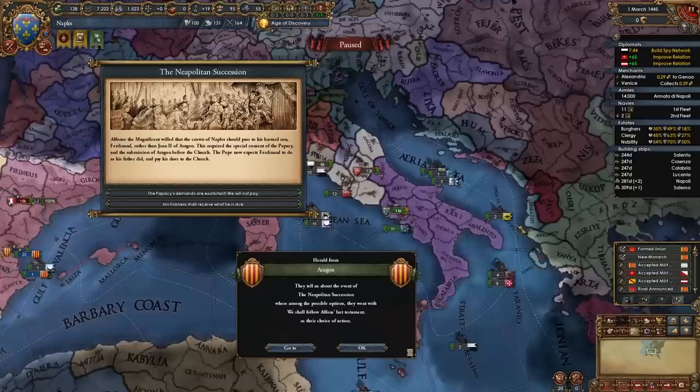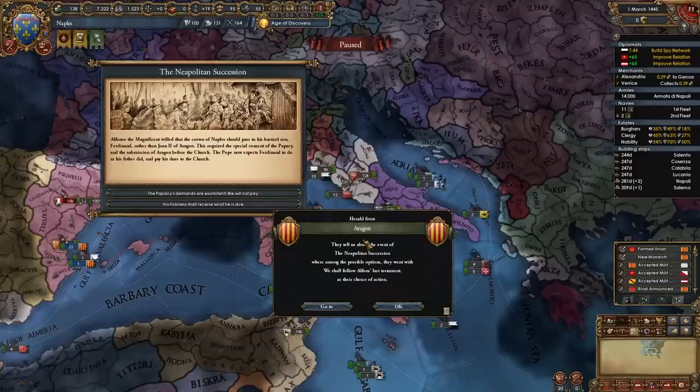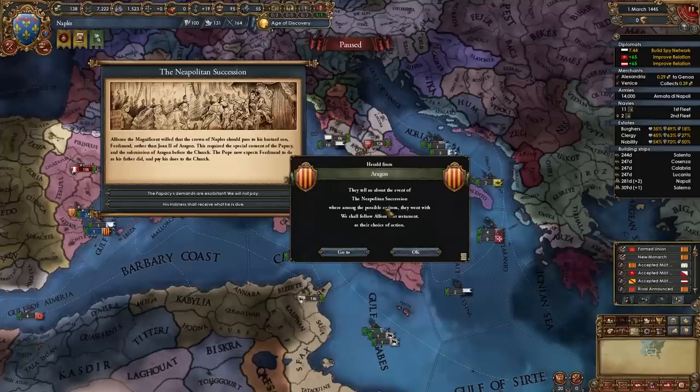Now you can lower army maintenance, turn off ports, and wait for Aragon to get that event where they let us go. And there we go — Aragon has actually chosen to let me go because the starting ruler died. This is unusually early but you won't have to wait that long — it usually happens in about five years max. In general you will have to wait two to three years.